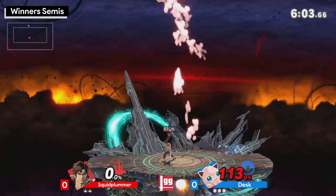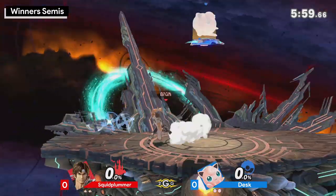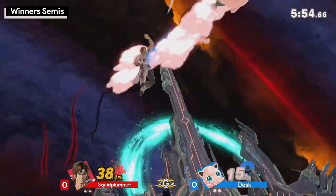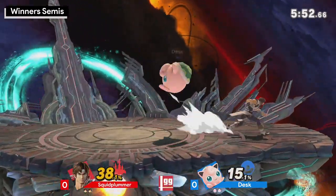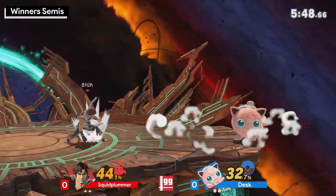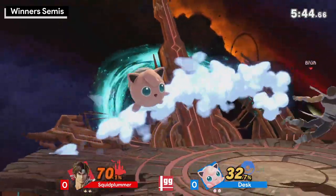With Squid Plummer trying to go for the deep recovery, the problem is Jigglypuff has all the jumps in the world to try to go and catch you down there. That was so much shield damage coming out from Pound, and then a cross-up too. Squid Plummer was in a really sticky situation there, closer to the ledge. He gets away with the getup attack from ledge — I don't know if he'll get away with that again. Very risky, Jigglypuff.